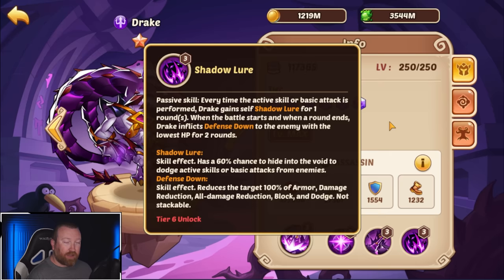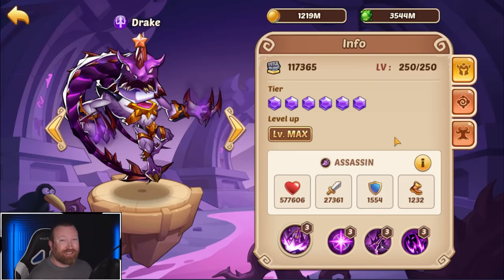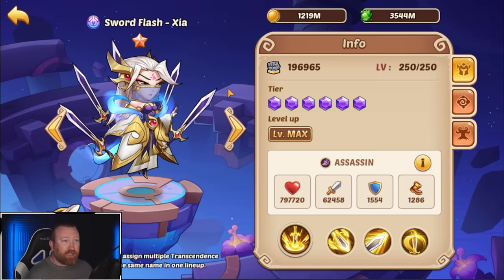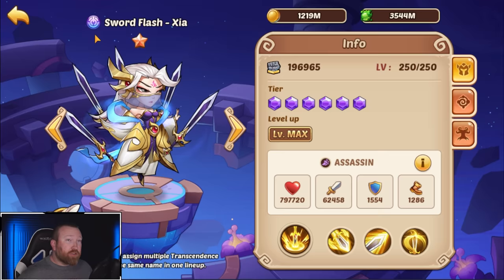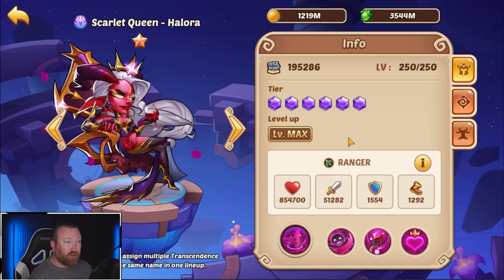If you do build sword flash as your first transcendence hero, please make sure you have a maxed out Drake on your account. Drake's defense down is the reason why sword flash is so strong. A lot of you doing void campaign will realize sword flash really isn't that good there — that's because Drake is not allowed in void campaign since he's not a transcendence hero. But if you're looking to push through vortex all the way up through vanquisher and even dominator mode, the sword flash and Drake combo works, and making sword flash your main householder is the best way to go for cloud island.